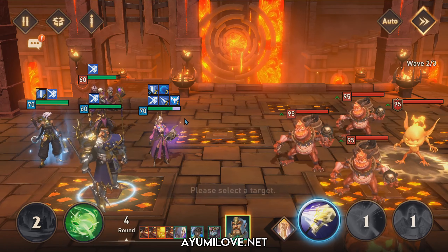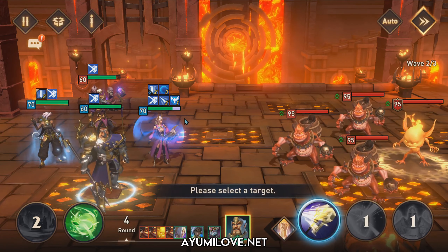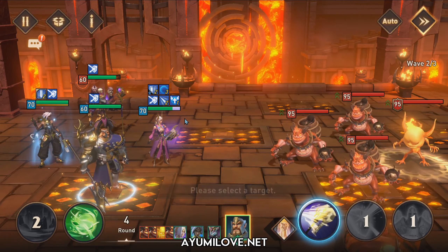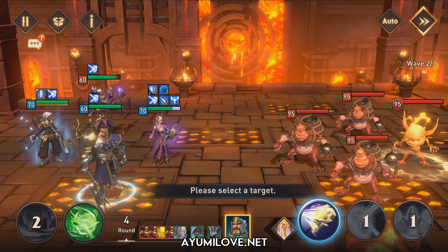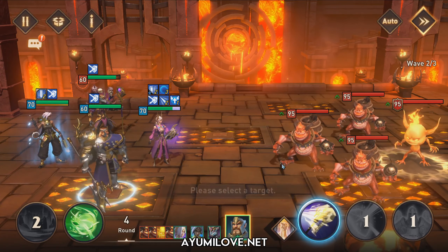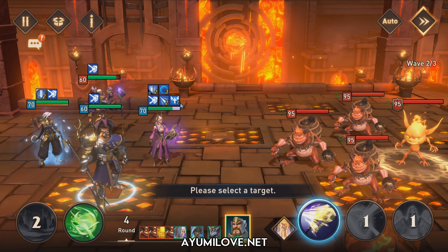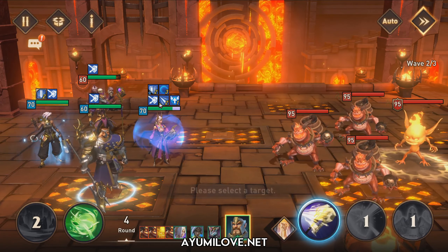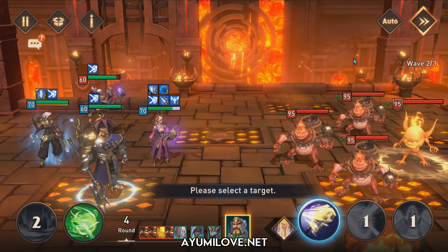Natalia can only attack one time per wave during waves 1 and 2. If she attacks more than once in one wave, it will screw up the turn order during the boss wave. This is because Natalia has a passive skill — Arcane Ward — that provides the immune up buff and attack up buff. You want her passive to trigger only on the first wave and only on the boss wave.